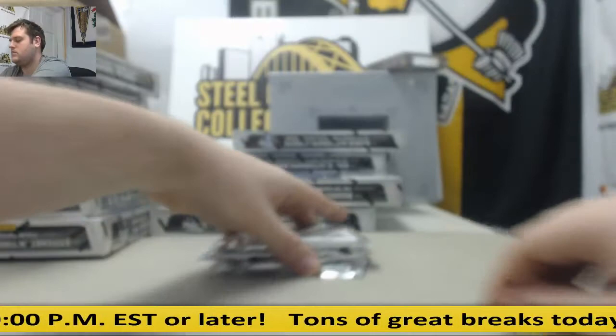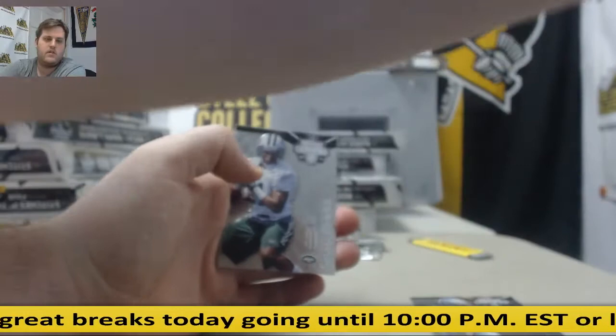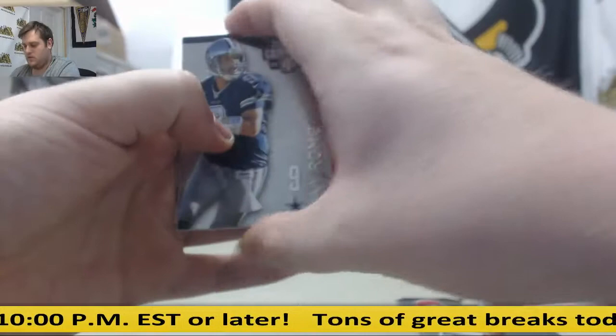Emmett Smith. Cecil Shorts, 6 of 25. Shaq Evans for the Bengals — rookie jersey swatch auto: Jeremy Hill. Jamal Charles. Romo. Bernard. Reese. Clear cloth jersey out of 100: Larry Fitzgerald, 56 out of 100.